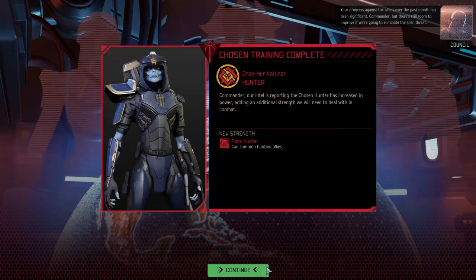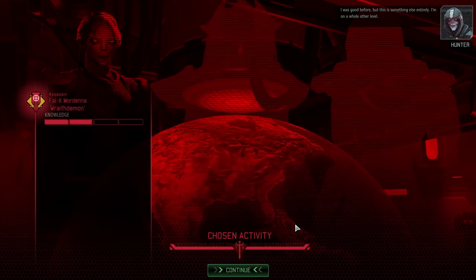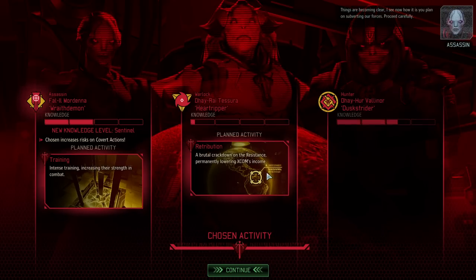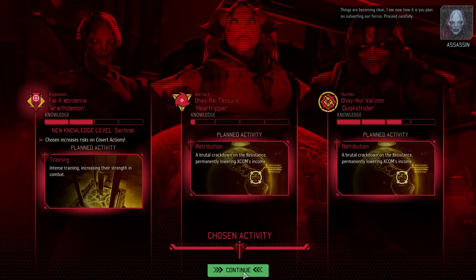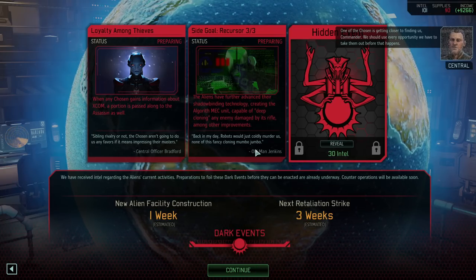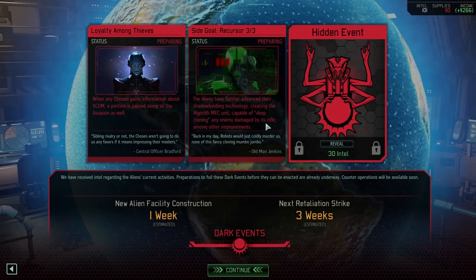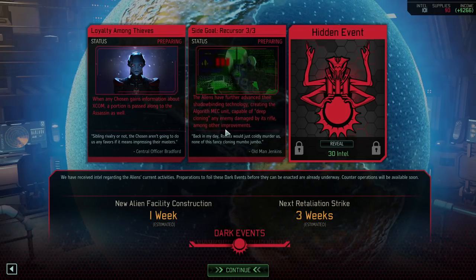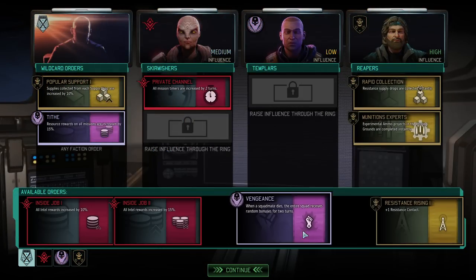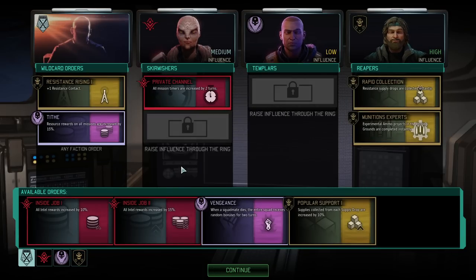266 supplies. The Chosen can summon hunting allies — Pack Hunter. Chi gets a new ability that basically just cracks down our economy, and yes, they are all cracking down our economy. We need to counter that. Recursor 3 out of 3 — creating a mech unit capable of deep cloning an enemy damaged by its rifle. So it shoots and effectively clones whatever target it hits. That is nasty. I could take plus one resistance contact here temporarily so that we can expand further.